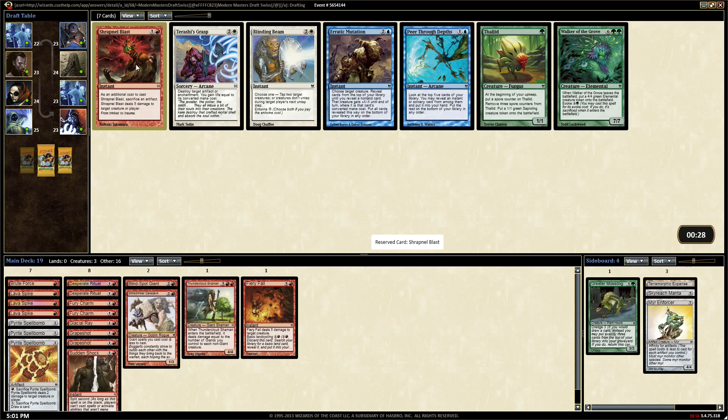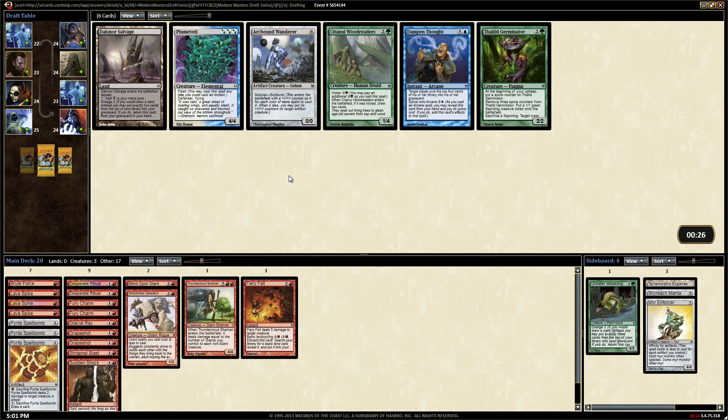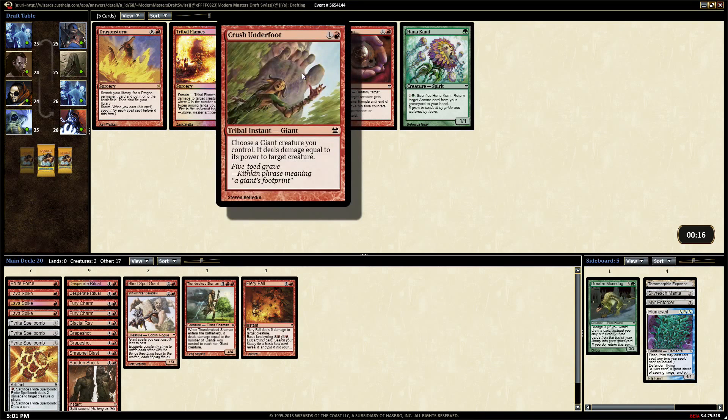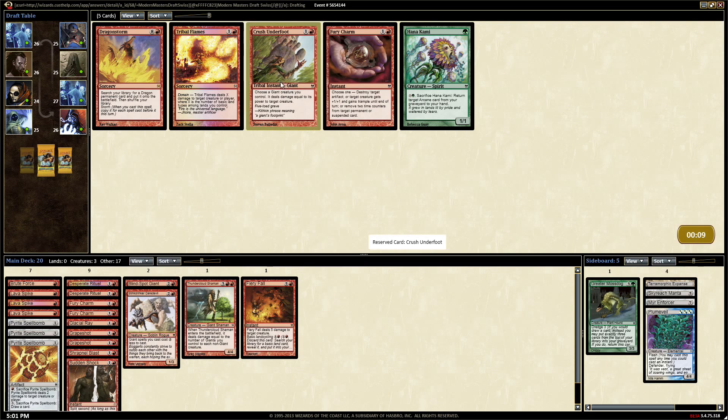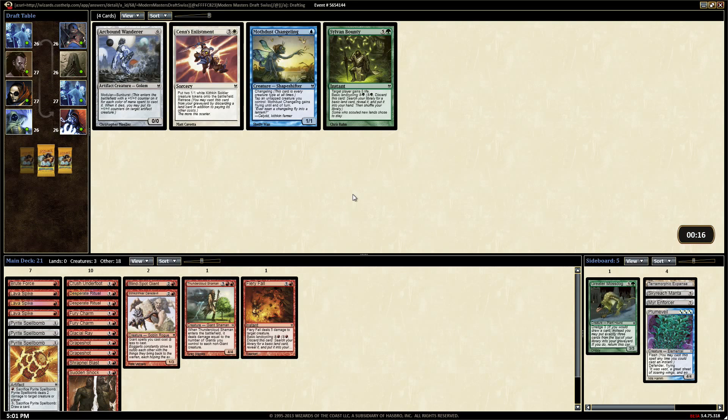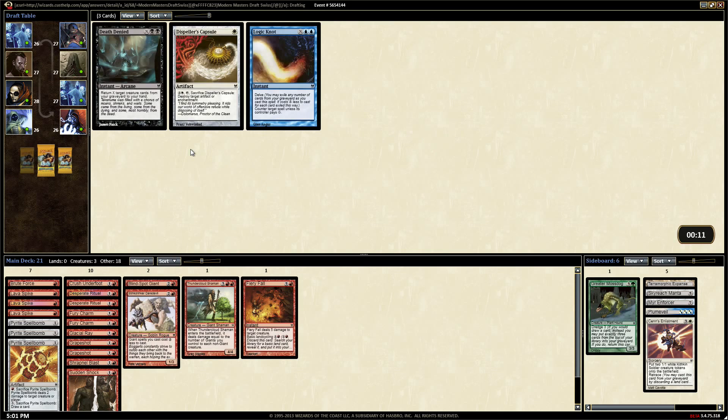Let's take the Plume Veil out of here - it's big and annoying. Whoa, look at all this - it came back but I don't want it. Let's take Crush Underfoot - we have some giants. That's like the one-sided fight like Prey Upon, if you control a giant, of which we have two. Could have had three. Lava Spike.